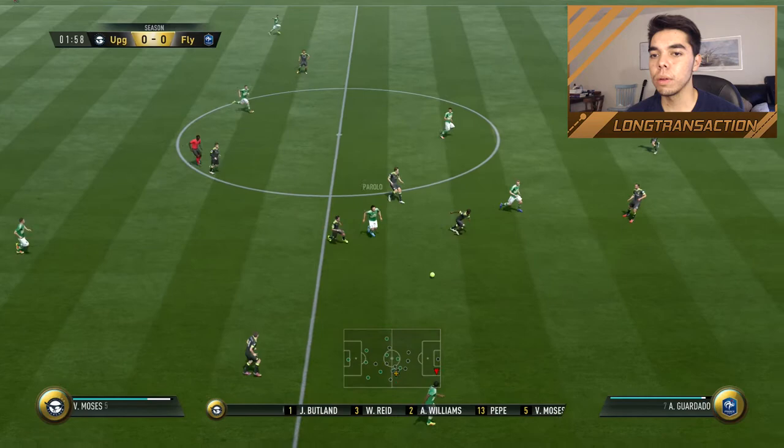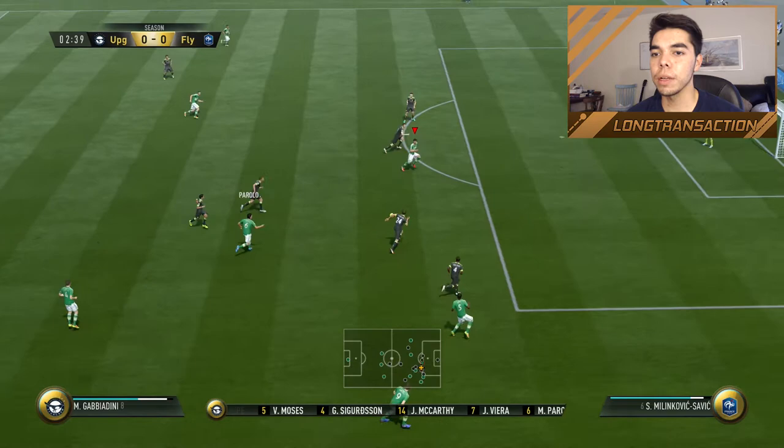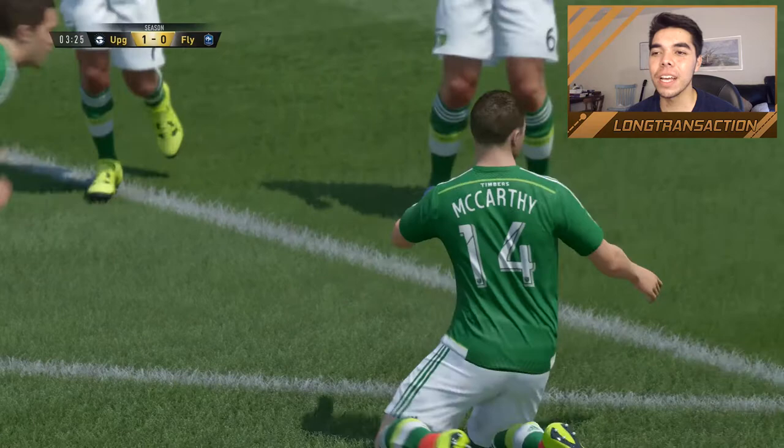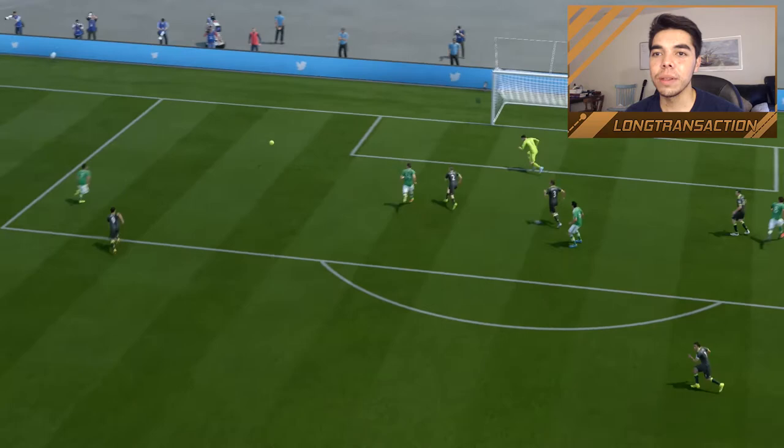Parolo plays it down for Victor Moses — Moses was one of the best players last episode. We play it through for Gabbiadini, he's going to hit it with the left. Oh, what a save by the keeper — we still have it though. Jonathan Vieira plays it inside to McCarthy. That's a great start for the boys — up 1-0 inside of 3 minutes. First attack going forward, the Irishman gets on the end of it. We were unlucky at first — great save by the keeper — but we didn't give up on the play. Great pass by Vieira, good first-time hit.